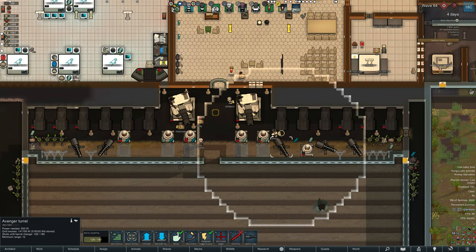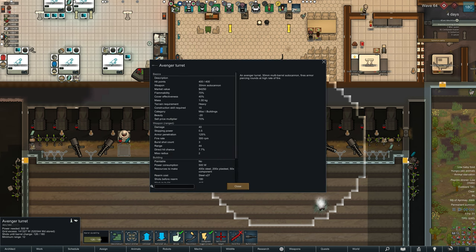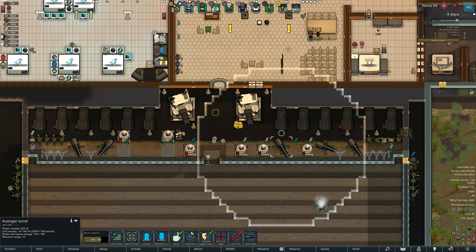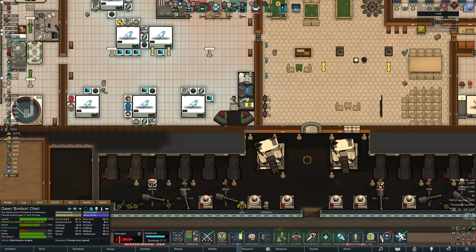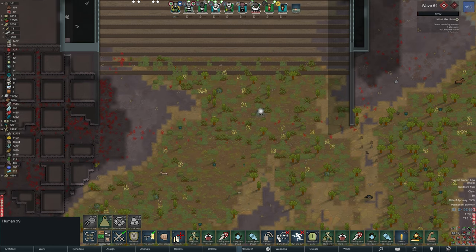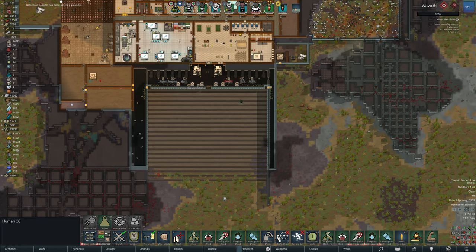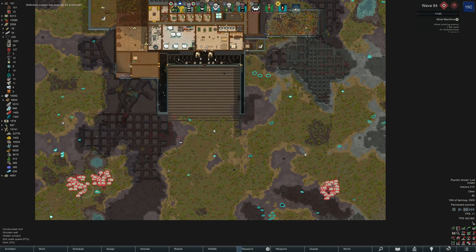Those Avengers turrets are fantastic - certainly better than having your duplicate use their hand weapon, and reasonably cheap to run in terms of resources. Wave 64 coming in, compressed again at 100 - this time it's mechanoids. We haven't seen mechanoids in a while. They are waiting, so I'll quickly jump to when they actually attack. In the meantime I'll do a couple of mortars, but usually you only get two or three shots off, meaning they wait for about a minute to a minute and a half. I really would like a way of stopping that, but I can't find one right now, so I'll get my guys to do what they want and come back when they actually assault.